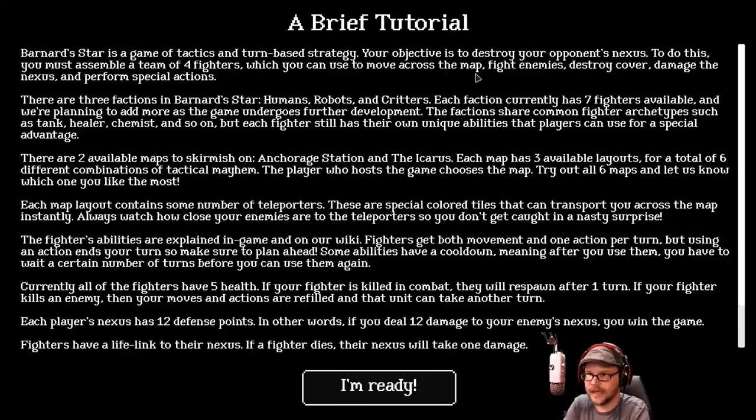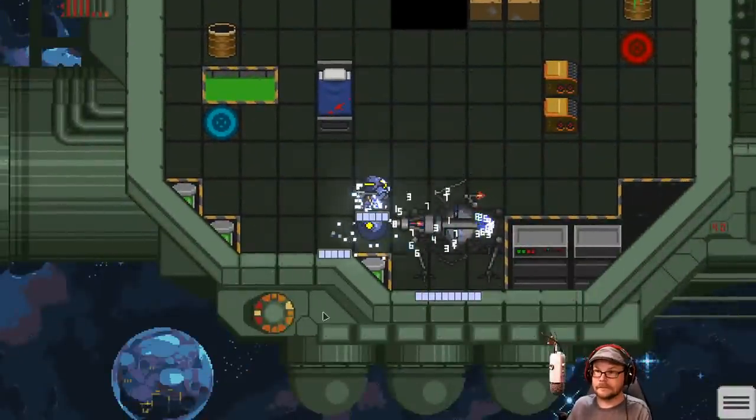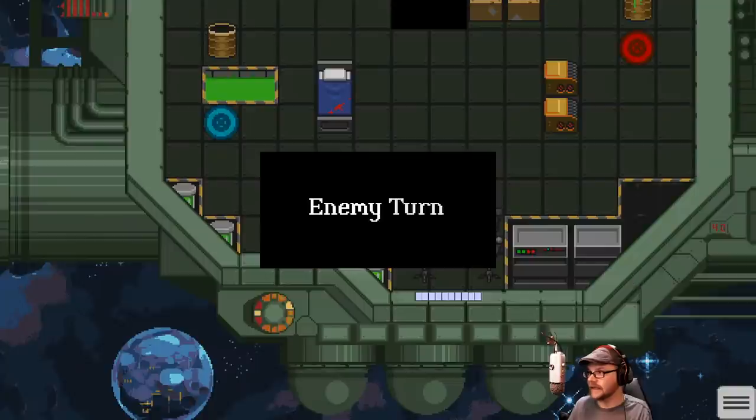Seven fighters available, with more added as the game goes along. Two maps. Teleporters and fire abilities are explained in-game. Once you're killed, you respawn after one turn. Total defense points on each nexus. Life link to nexus — if the spider dies, the nexus takes one damage. Got it.